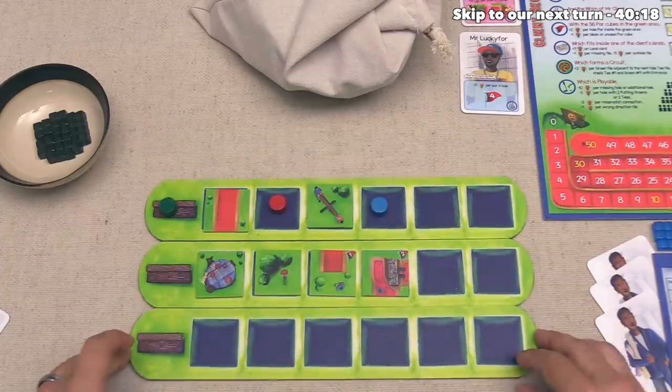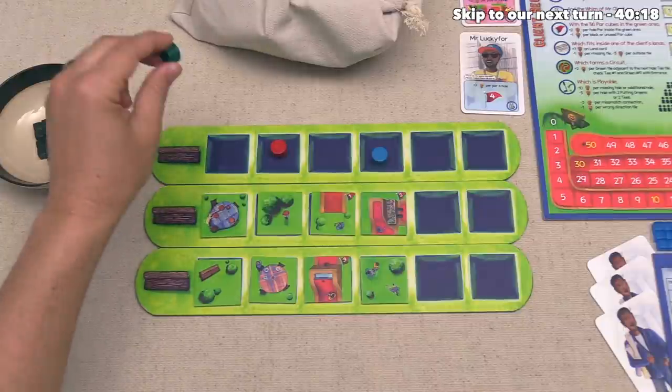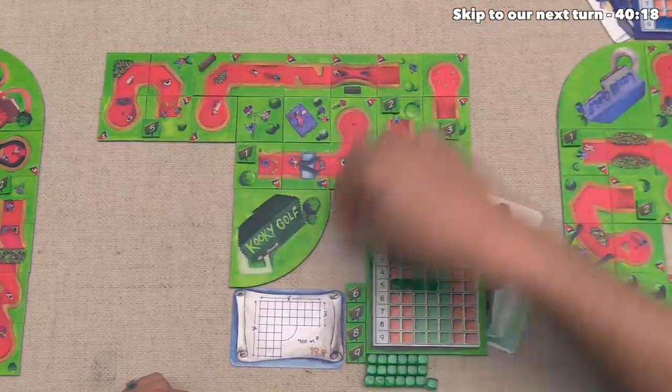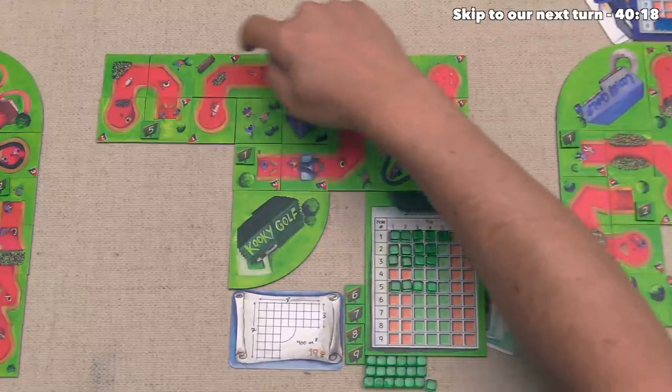Well the green player can go and they are absolutely taking this T tile. They're going to add that down right over here and make that their fourth hole, and that has a par of one, two, three, four, five.